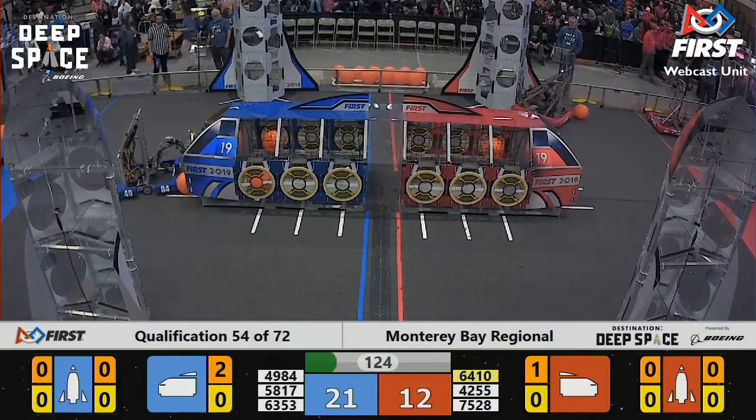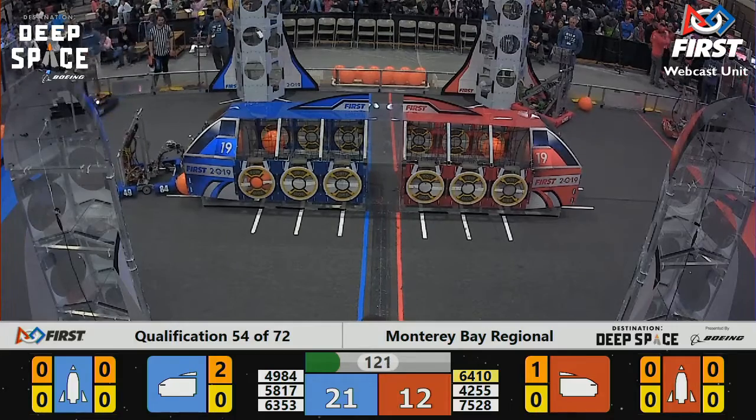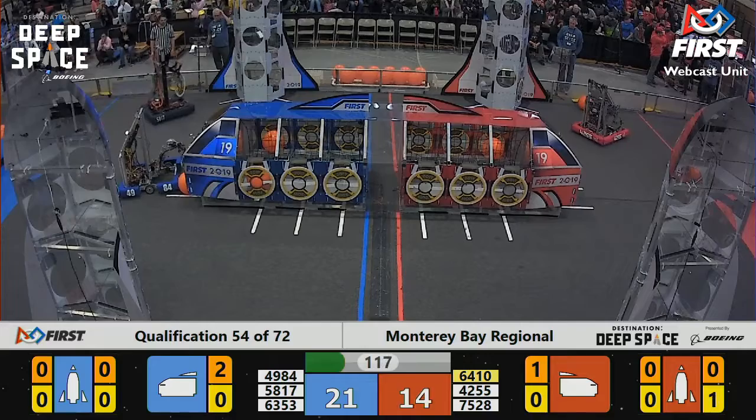The Red Alliance down 12 to 21 for Blue. They are down a robot, so it's two against three. Not fair, but life isn't fair.